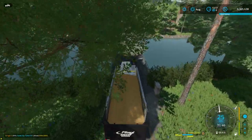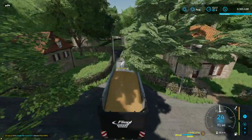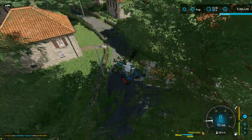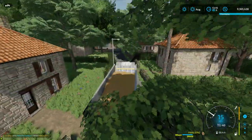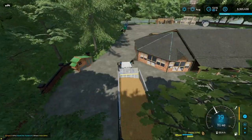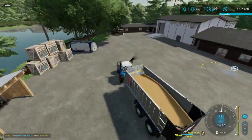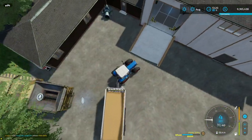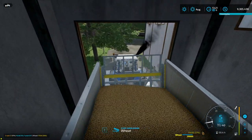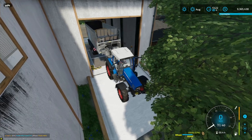It was funny how Gutterball put in his rules 'no factories to make silage' because he knows I'm a big proponent of silage factories. That's a terrible angle I should have gone around the corner. This trailer is why I like the Fliegl - it doesn't tip, it doesn't do anything, it just pushes the grain out the back. Great design.